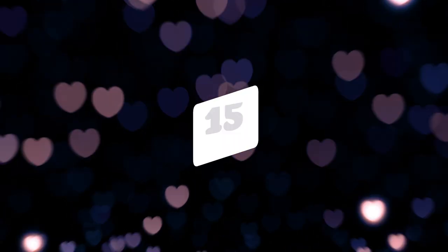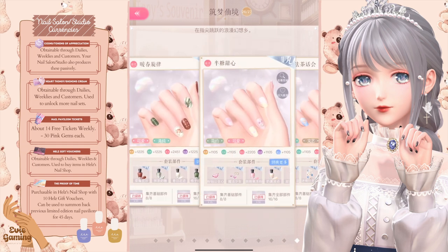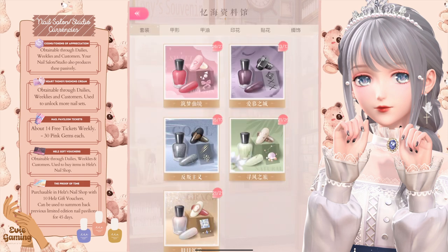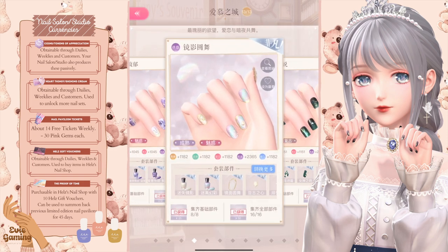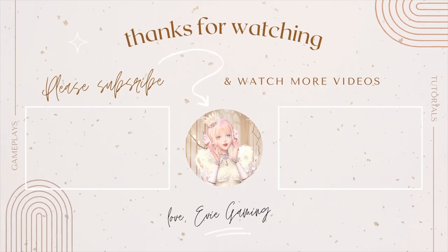Number fifteen, you could unlock built-in manicure sets later in the game to get their set completion pink gem rewards when you're in desperate need of gems, but only much later in the game when you have more than enough currencies to unlock your studio's level-up requirements. Alright, that is it for this video. I hope my tips were helpful. Thank you so much for watching and your amazing support. See you guys next time. Bye!